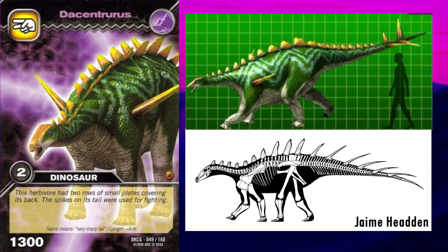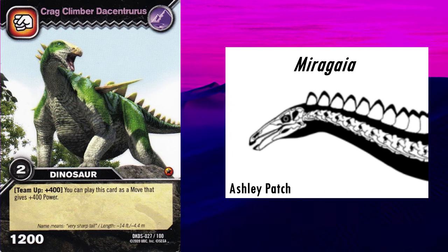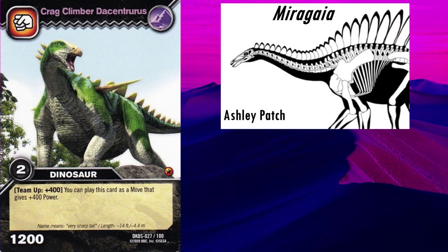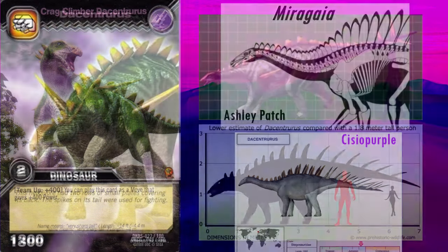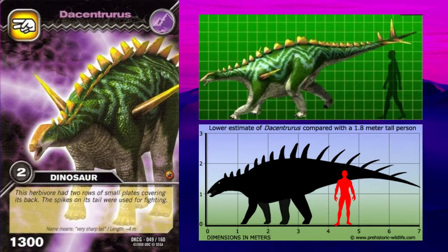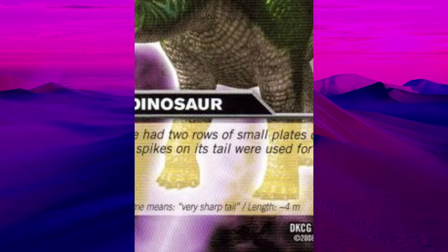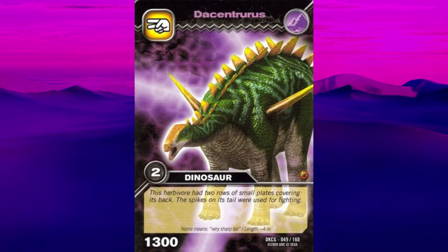Not only do the plates extend further than they should, they're the wrong shape and too small. Whilst the skull is unknown for this genus, the closely related and potentially synonymous Miragaia, named and described in 2009, does preserve some skull elements and it seems a bit too short. Miragaia is famous for having an incredibly long neck for a Stegosaur, and some reconstruct Dacentrurus with a similarly long neck. As this genus's neck is poorly understood, I won't critique it. It's also said to only be about 4 metres long, when in reality it was double this length. Overall, this is probably the weakest Stegosaur model, as it doesn't really resemble Dacentrurus that much.